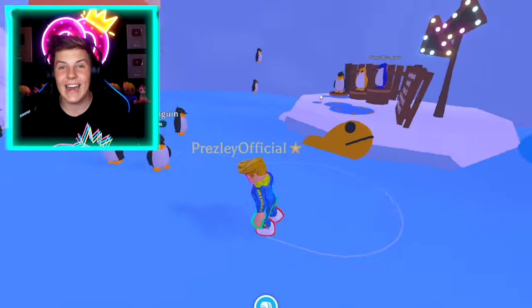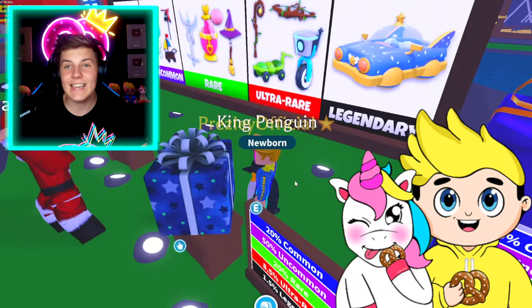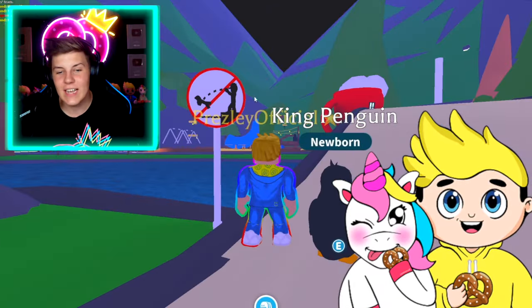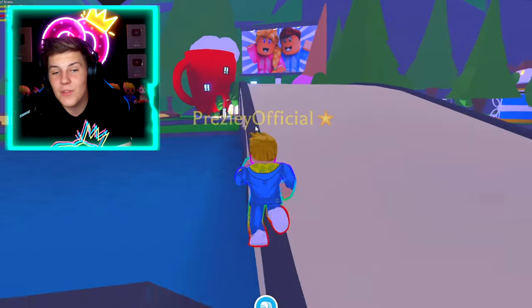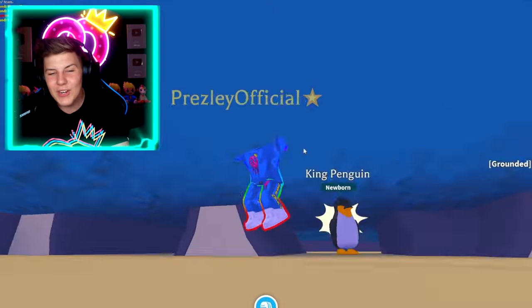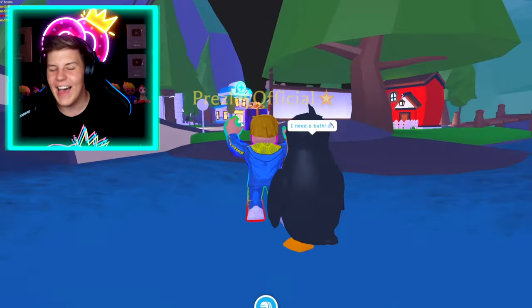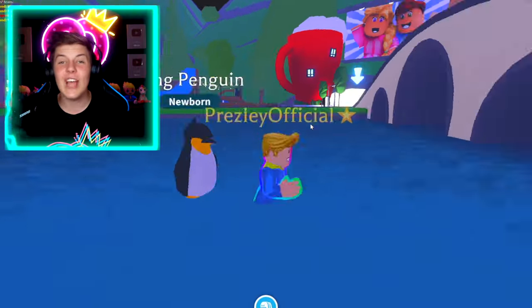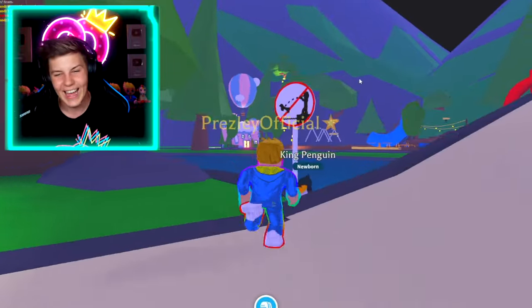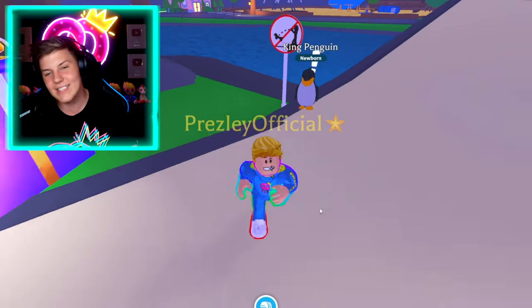Let's head onto the next letter, J. For J, we're going to teleport to the gifts display and head over to this bridge. Just like the sign says, we can't throw babies off the bridge, but that doesn't mean we can't throw ourselves off and dive into the water. Let's jump! I love doing that, Pretzel Army — jumping off that is so much fun. So that was J — we had to jump from the bridge we can't throw babies off of. I love that sign, and I love that it's literally been in Adopt Me forever.